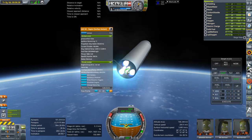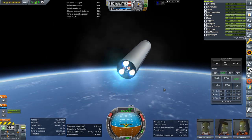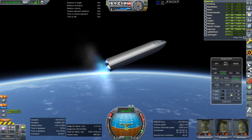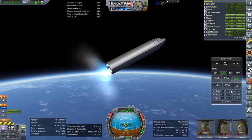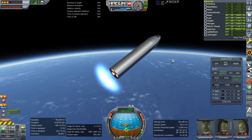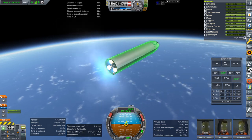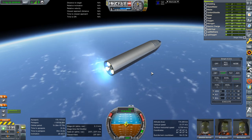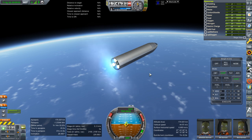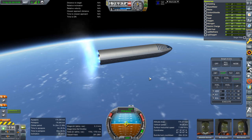Looking at the engines, this is getting 375 seconds ISP and 1,900 kilonewtons right now. I expect the engines will probably be more powerful than this. It would probably be more efficient if we shut down the three center engines, though maybe it's too early given the thrust-to-weight ratio. Having to pitch up probably negates the efficiency. Dry mass of the body plus the pod is 120 tons — basically as advertised.